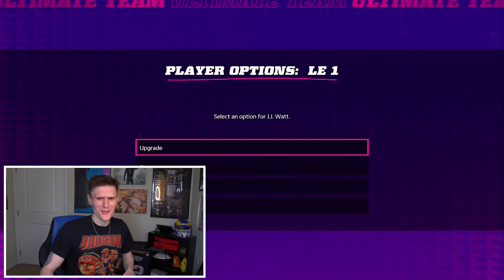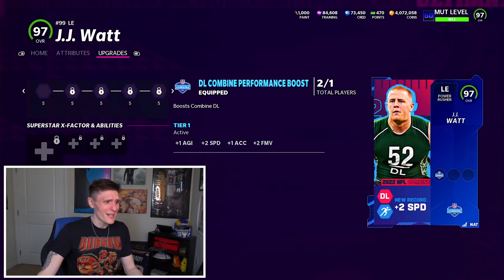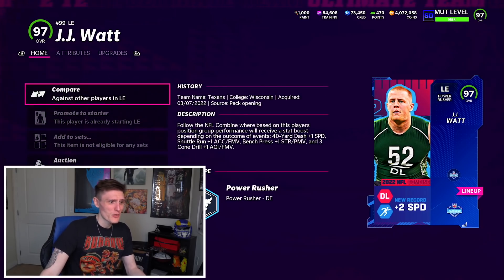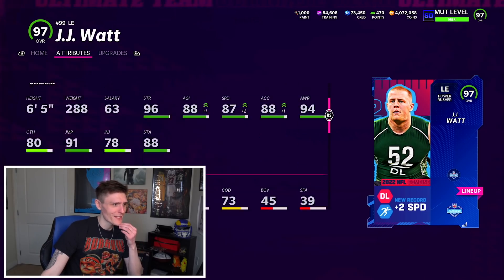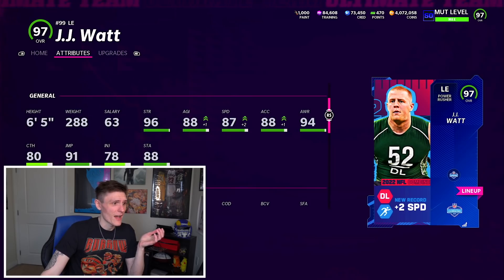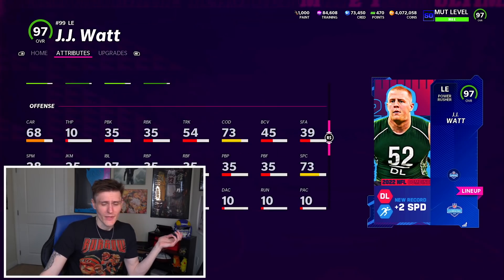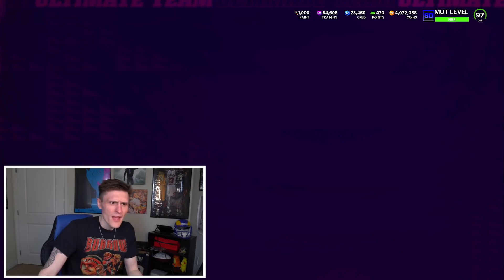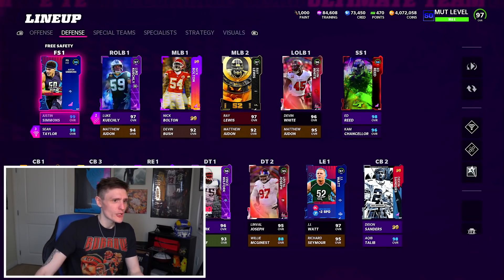Then we have JJ Watt — shockingly, he doesn't go up in overall either, and he's getting plus two speed, plus one agility, plus one acceleration, plus two finesse move. You would think with those stat boosts he'd be going up. He has 87 speed on my team, 88 agility, 91 jumping — it's a great card, but unfortunately he does not get 99.